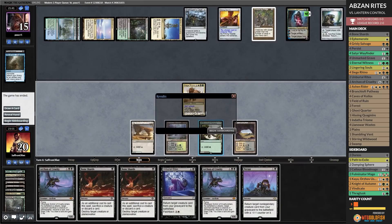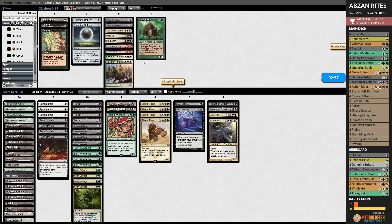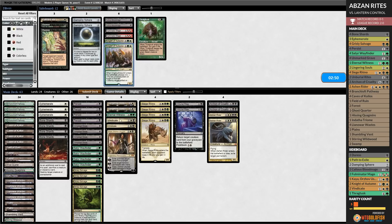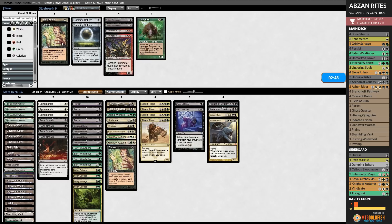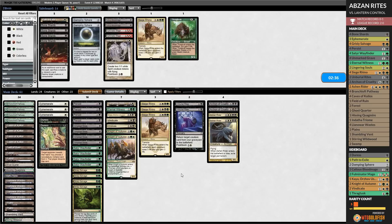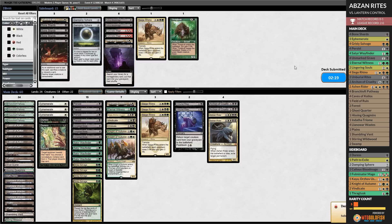Let's go to game two — we do have some good sideboard options. It's possible our opponent doesn't always have turn one graveyard hate. Vindicate's in. Kaya is in. Knight of Autumn's in. Duress is in. Bone Shards unfortunately out. Lingering Souls out. Go down a Siege Rhino and maybe one Unmarked Grave — let's try it like that. This gives us some more answers. Whether or not that's enough to make this a good matchup, who knows? Definitely awkward to have Graf Digger's Cage in the main deck.